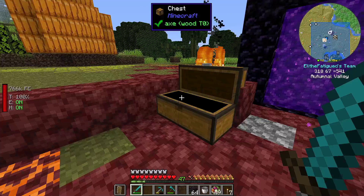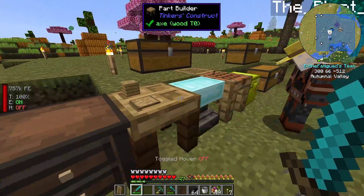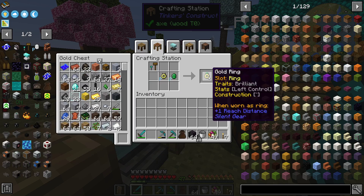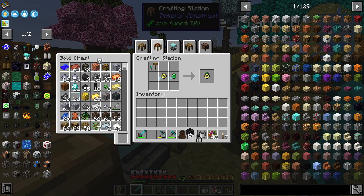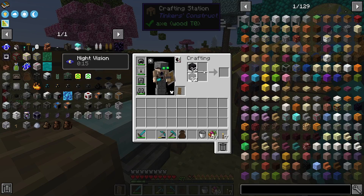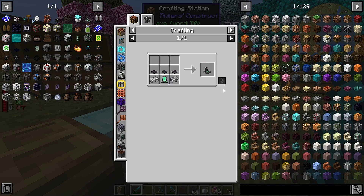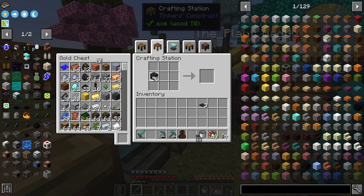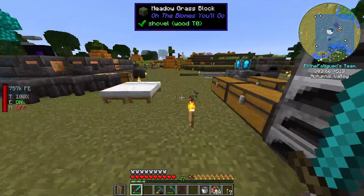It gives Reach 2 — increases block reach distance. That sounds pretty good. I'm going to make some polished black stone. I need it to make the charge pad. And then I need some steel and an energy tablet, which requires redstone and black.